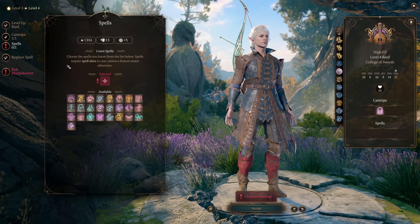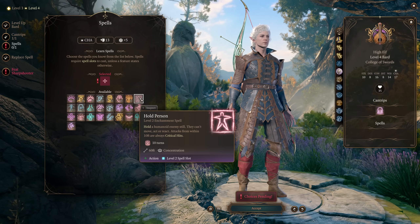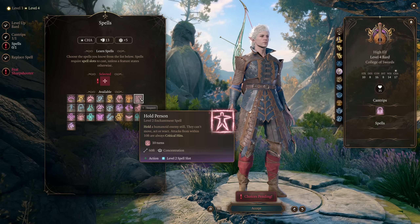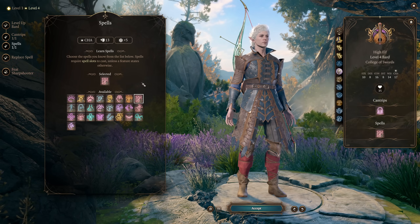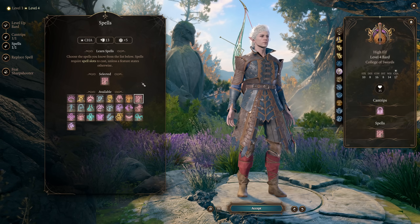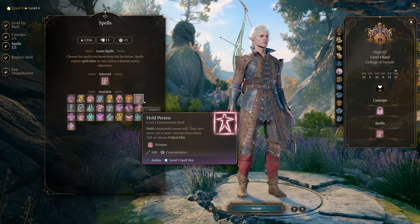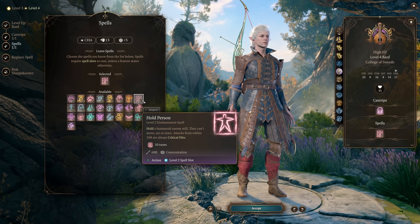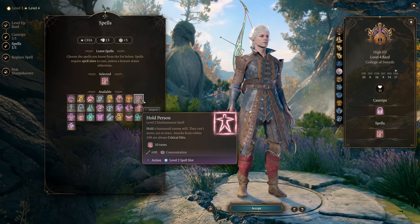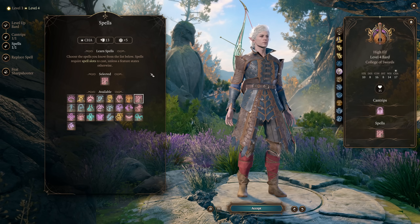For our spell selection at level four, we're going to take Hold Person. This is another enchantment spell, and because we will have our save DCs be extremely high and will be able to cast enchantments as a bonus action thanks to itemization, having access to this just means the character is going to be able to lock down enemies extremely reliably. If you can hit an enemy with Hold Person, you get automatic critical hits against them, which is incredibly strong for this character who attacks so frequently and with such high damage.